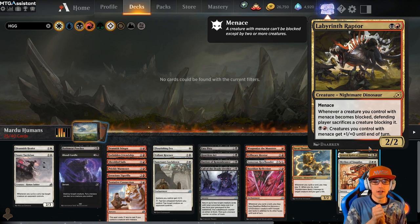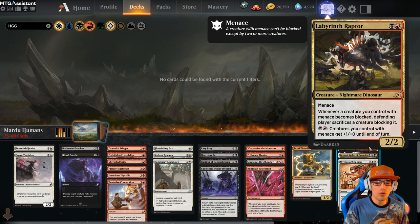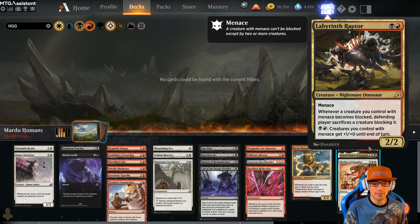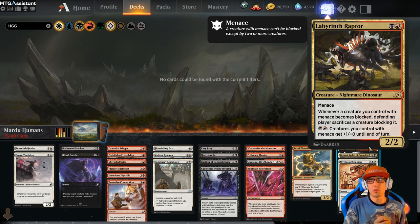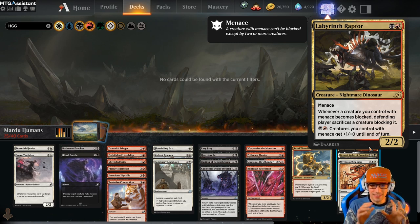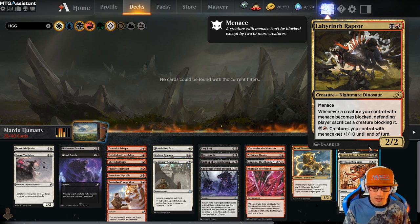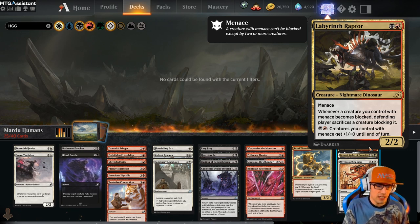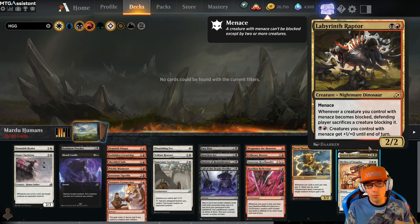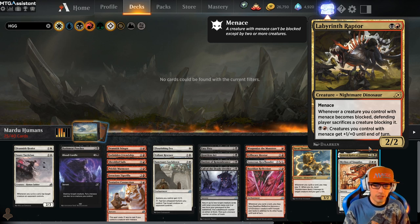Finally, my favorite card of the archetype — Labyrinth Raptor for 2. It's a 2/2 nightmare dinosaur with Menace. Whenever a creature you control with Menace becomes blocked, the defending player sacrifices a creature blocking it. We can also pay 2 for creatures you control with Menace to get plus 1, plus 0 until end of turn. Because with Menace they have to double block, and when they double block they're going to have to sacrifice one of the creatures. And if we do have our Howlbonder out, they'll have to triple block our Menace creatures and then sacrifice one of the two blockers as well.